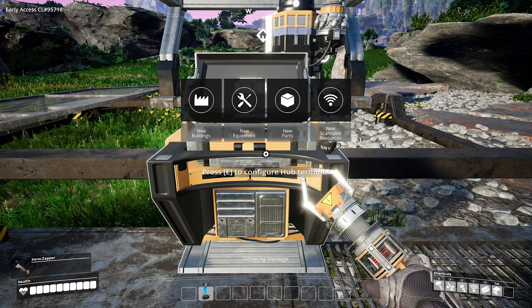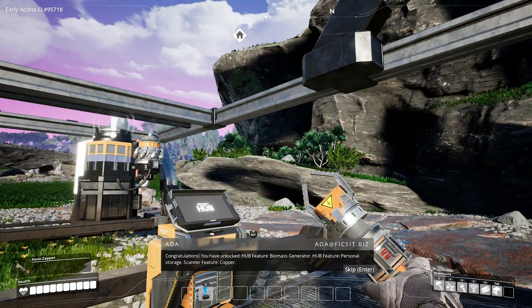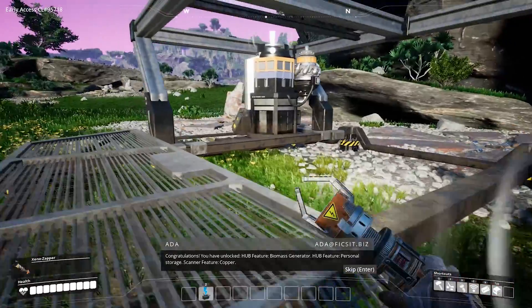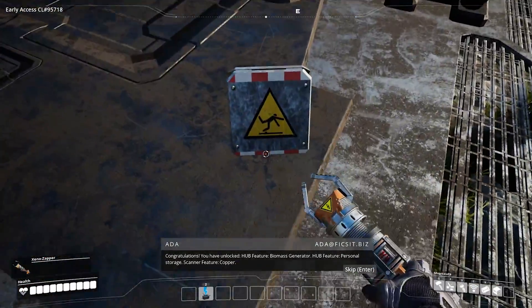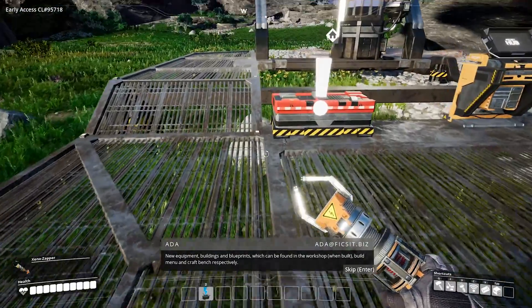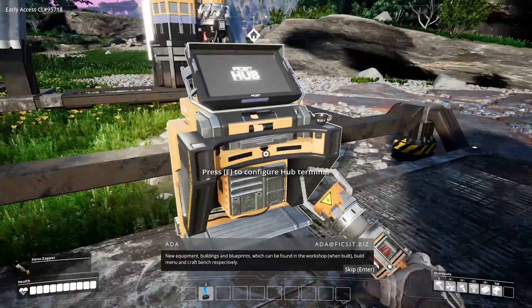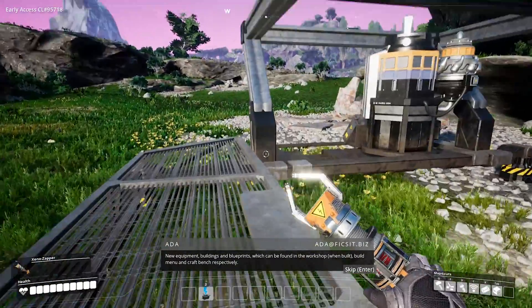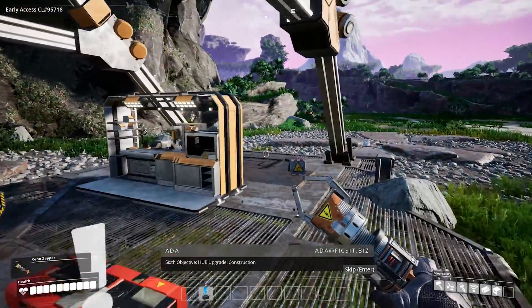New buildings, new equipment, new parts — oh my god, everything's unlocked! You have unlocked Hub features: biomass generator, Hub feature personal storage, scanner feature copper. Equipment, buildings, and blueprints which can be found in the workshop build menu and craft bench respectively. Oh my god — construction!